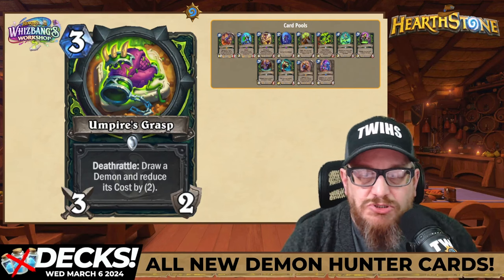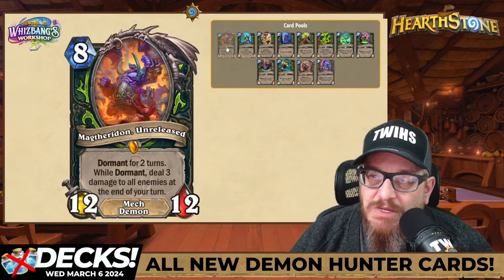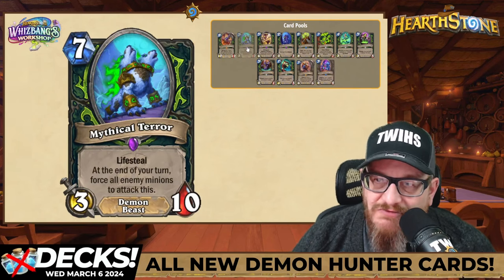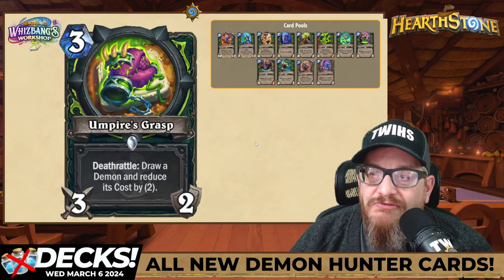Next up: three mana, three two weapon — Umpire's Grasp. The death rattle draws a demon and reduces its cost by two. So you'll make some demons a lot cheaper — imagine a big demon at six or five mana. There are cool options here, I'm looking forward to these cards.